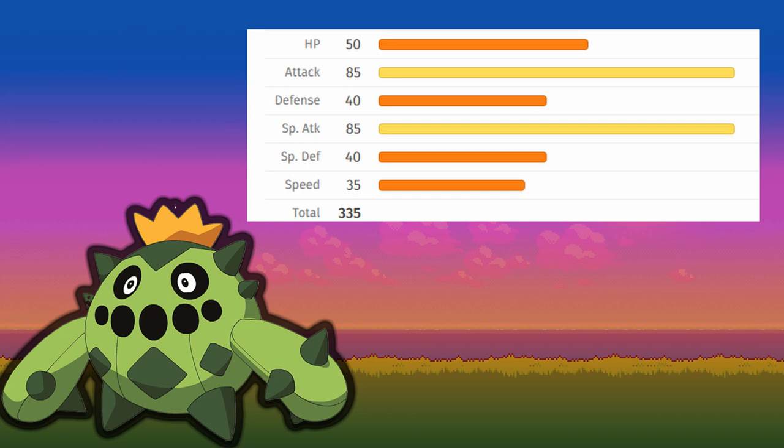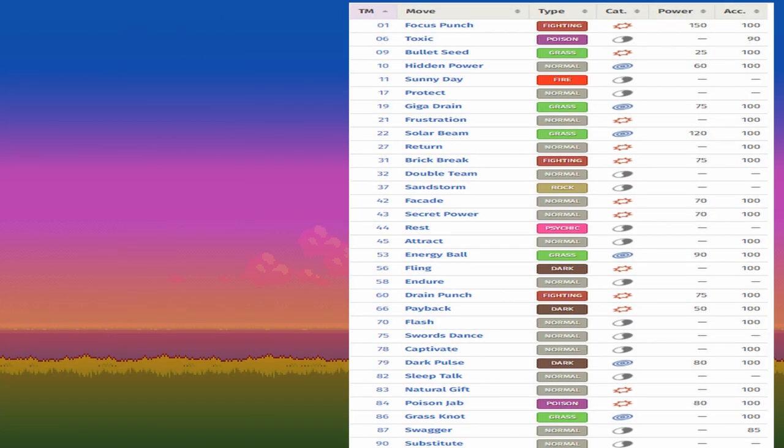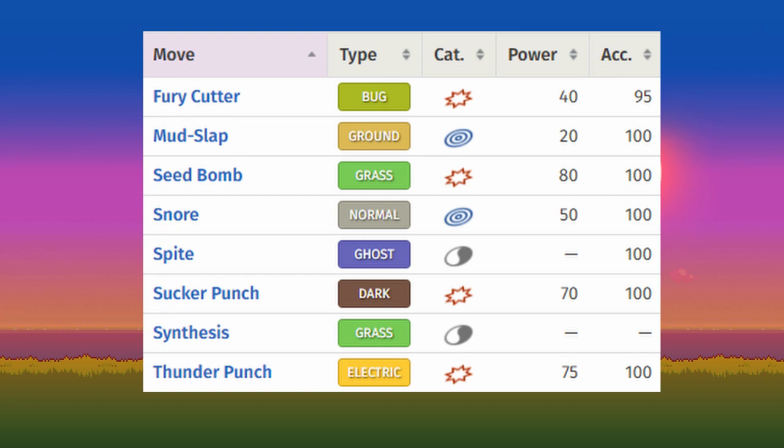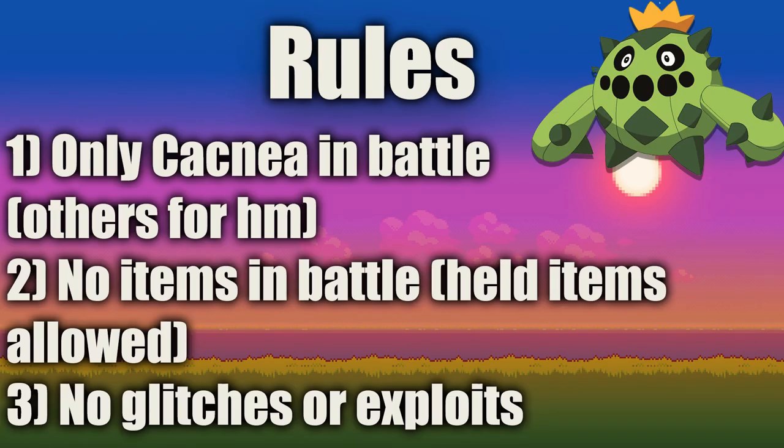Unlike Cacturne, Cacnea is a pure Grass type and doesn't have the extra Dark typing. By level up we get some pretty good moves, including Sucker Punch, a 75-power physical Dark type with priority. For TMs, Payback is another good move which doubles in power if we were hit first. In Platinum there are additional move tutor moves available during the normal adventure, one of which is Thunder Punch — a 75-power physical Electric move useful for countering Flying types.